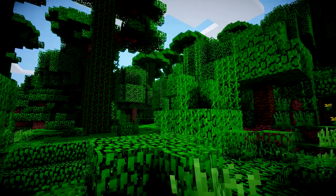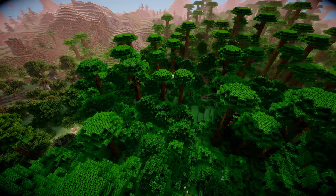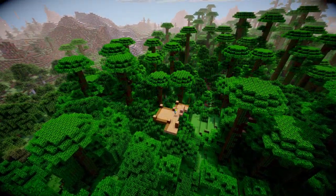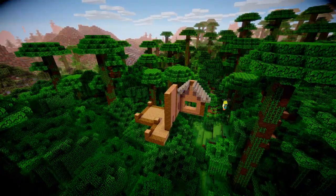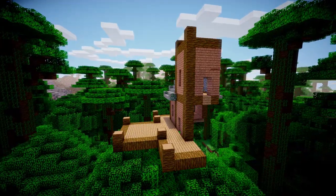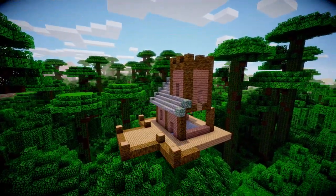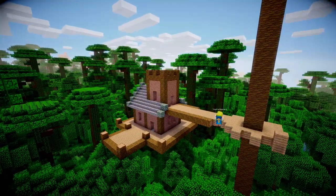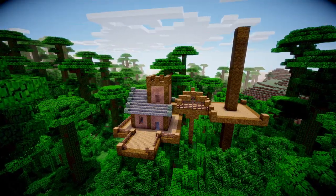Next we have the jungle biome. The jungle is a mess - mobs can appear from around the corner, the trees are so high you can't see what's coming. But we can use that to our advantage by building above the trees. We're going to make a treehouse - a house in the trees. I went for a jungle theme with a small house plus a little castle-style turret, then expanded out with a bridge across to another tree.